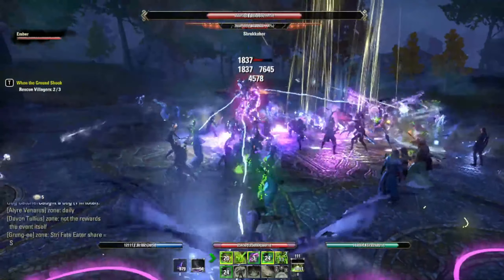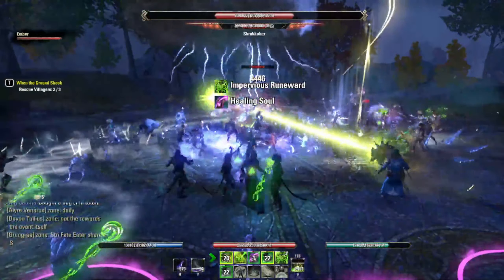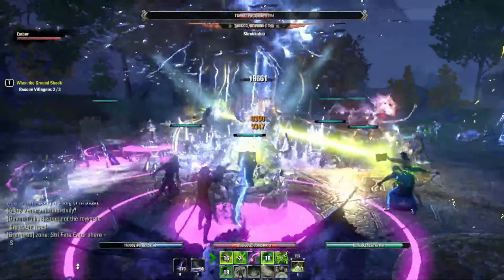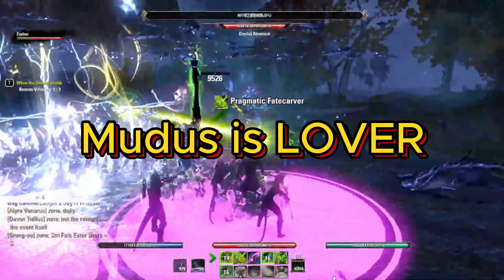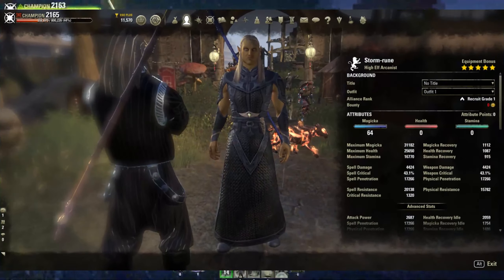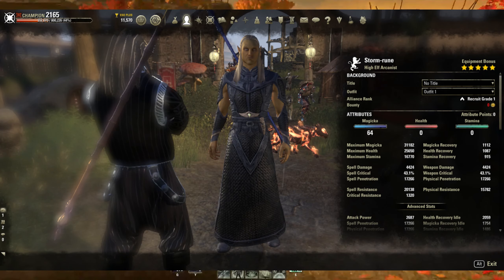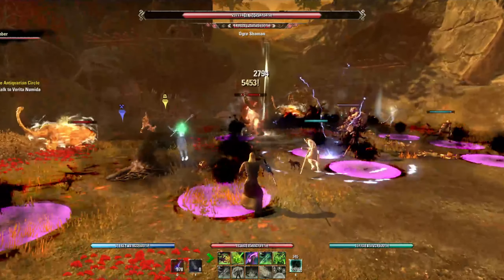Now race doesn't matter much for this build. I'm a High Elf, but I'd also go with Khajiit or Dark Elf. Any race will work just fine though. The Mundus Stone is the Lover for extra penetration. All your attribute points go into Magicka, and be sure to take all of your racial passives.